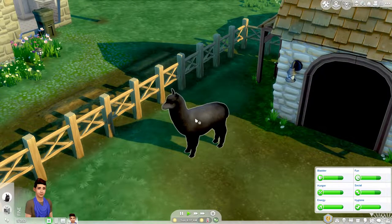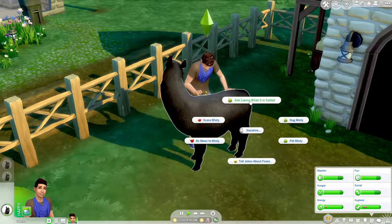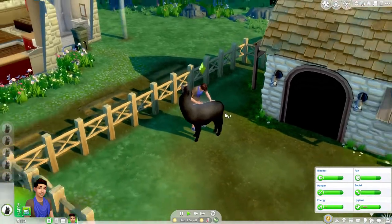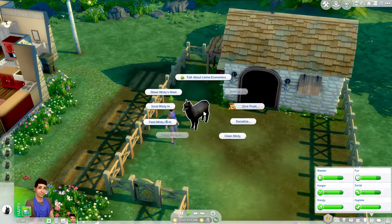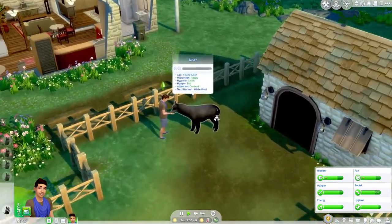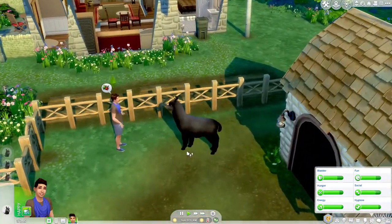We can clean it, feed it, socialize with it. You can see it says 'Ask Llama' — what it's called. We can hug it, pet it, and tell jokes, blah blah blah. As you might notice, it does not say alpaca right here — it says llama.